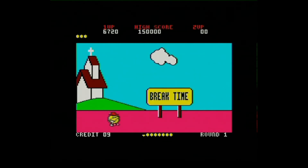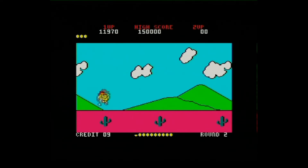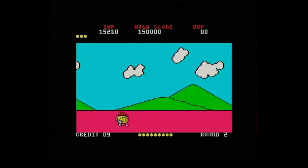Now at certain points of the game you get this sign that says 'break time' — it means you've completed that particular round. You can see at the bottom right you've got which round you're on. Bottom left is how many credits you've got, your score is at the top, high score in the middle, and player two score if you're playing a two-player game. The scenery changes on different rounds as well — you see the hills and valleys in the background. It's just quite a charming little game. It does slow down a bit when there's a lot of enemies on screen, but that's to be expected on these old aging dinosaur computers.